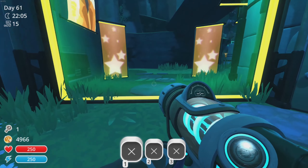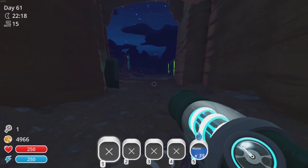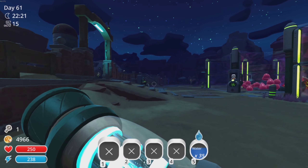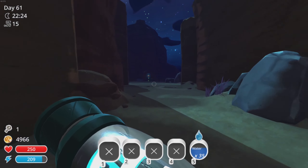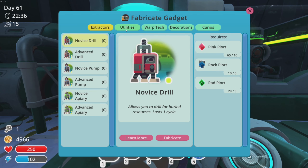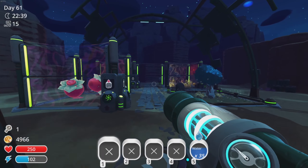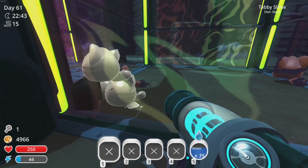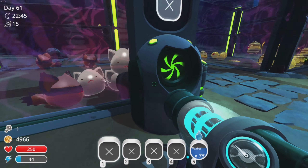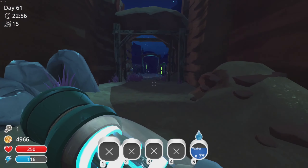While we were doing that we unlocked another slime lamp — I really want a slime lamp! Let's see what we need to make one. The only extra thing we need for this pink slime lamp is some deep brine, so I think we need a pump for that. Let's fabricate — oh, we can only make one because we need more tabby plorts, and I don't think we have any tabby slimes. Oh wait, we do! They just need some food.